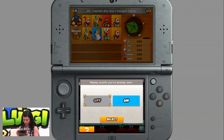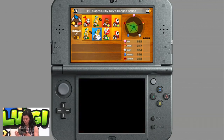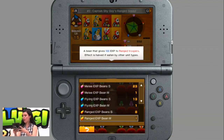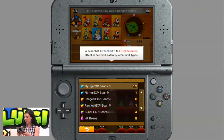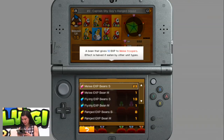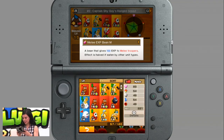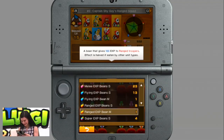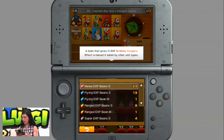Before we go into another battle, we're actually going to turn off cutscenes because it's really handy, and we're going to jump into the Fortify menu. As you can see, we've got a whole lot of beans here — a whole hill of beans even. You earn these throughout battle and you can use them to increase your units' stats and abilities.